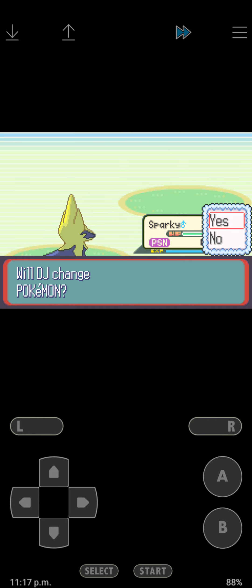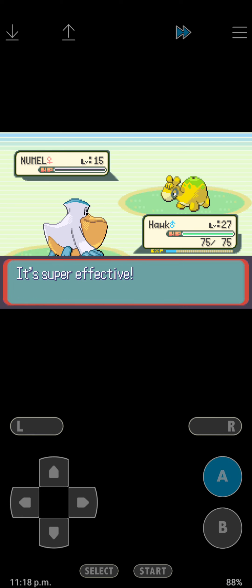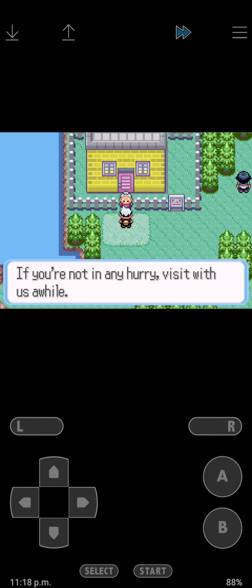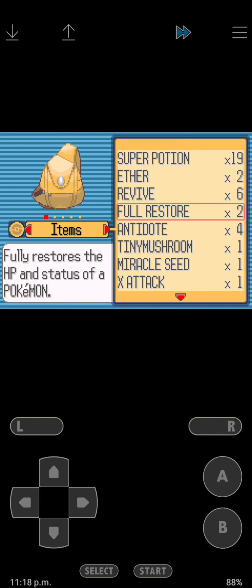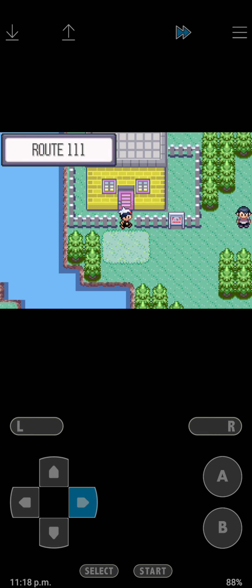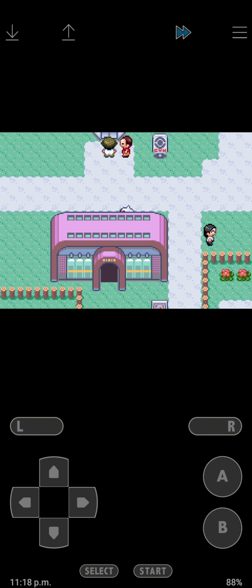I think it's Shroomish so let's put out Hawk. Numel. Now we can take on the Grandmother - she's not really that hard actually. We beat the family. You talk to this person and she gives us the Macho Brace. Now we need Rock Smash but we can't go through right here right now. There's Wally but I'm not going to talk to him right now. We're going to go through this route.